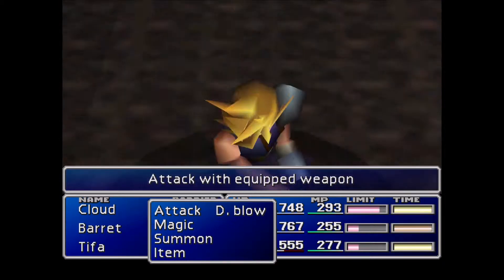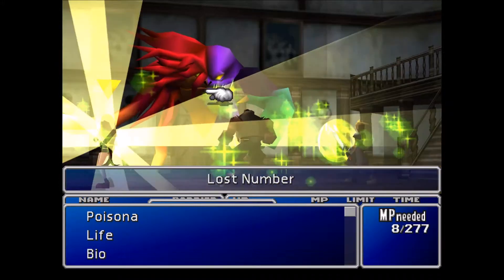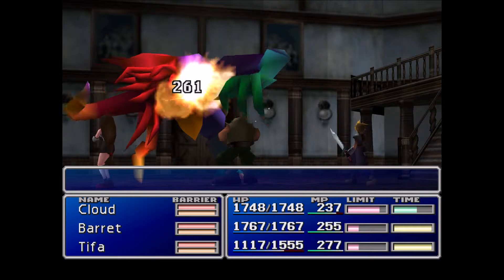Then we're gonna go ahead and attack with Barret normally. And then what you want to do with Tifa — or whatever person you have with Bio — is make sure you Bio him, because you can actually poison this guy. So go ahead and do that.